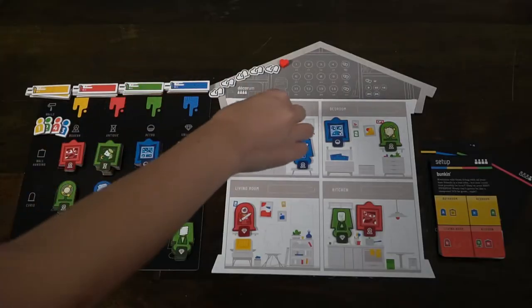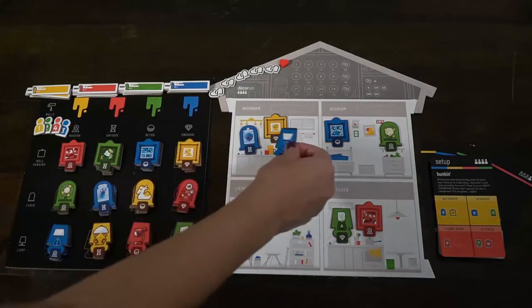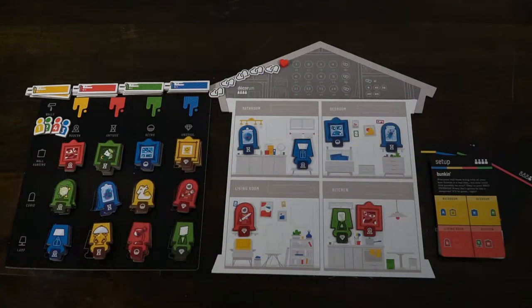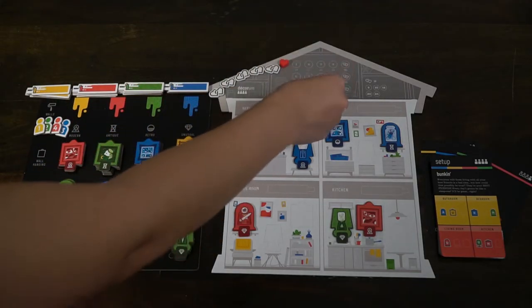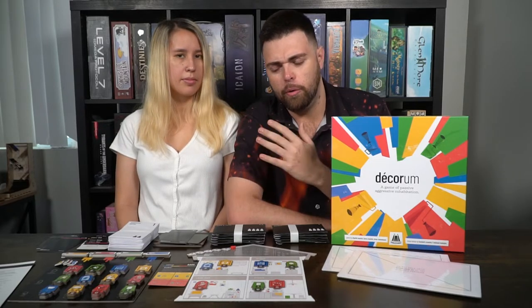Our available actions are: remove an object, place one in an empty space, swap an object with the same type but different color — so a blue switches with a red, or a yellow switches with a blue — paint a wall, or pass. If you pass, that indicates you're happy with all your conditions, or perhaps you don't know what you should be doing and don't want to mess anything up. There are good reasons to pass.